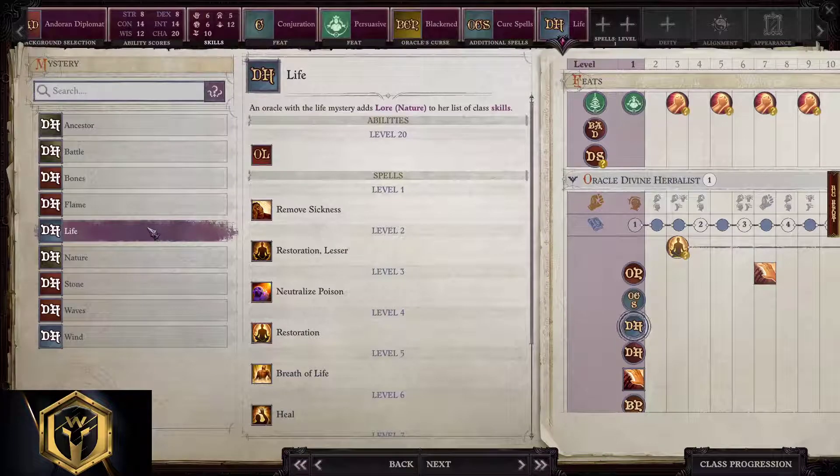For Mystery, this subclass: Battle is great, Flame is solid, Life is the best because we are a healer — so we pick Life. If you picked cold, Waves is good. If you picked electricity, then it's Wind. Stone if acid, Flame if fire, Bones if necromancy, Battle if transmutation, and Ancestor for utility and support. I absolutely hate making build guides for Oracle because of the one million options.